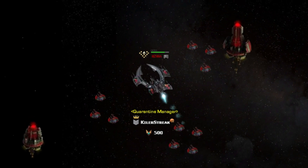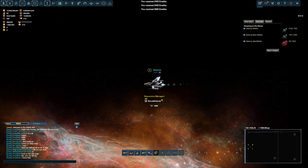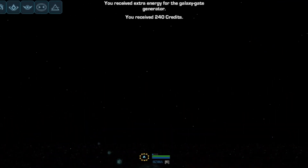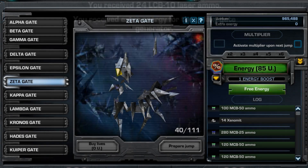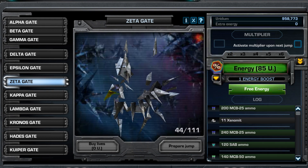Before getting into any of the other gates, let's discuss what a spin actually is. As you go through space completing missions and gathering boxes, you will collect extra energy. This energy can be used at no cost to spin the generator. Without any energy, each spin costs 100 uridium, and you will receive items worth the same value regardless of whether you use uridium.